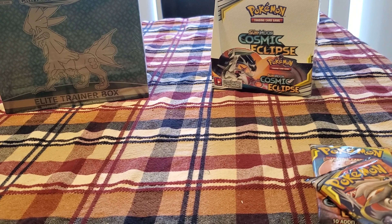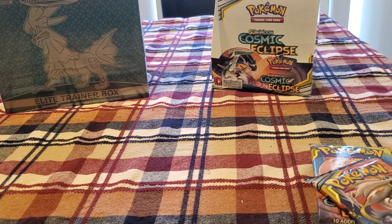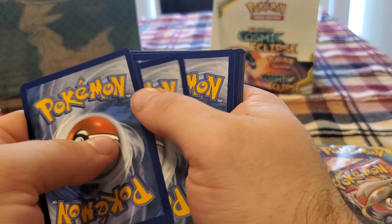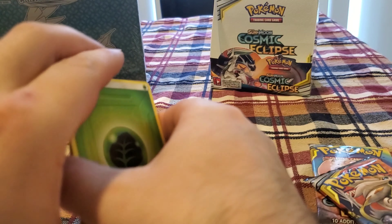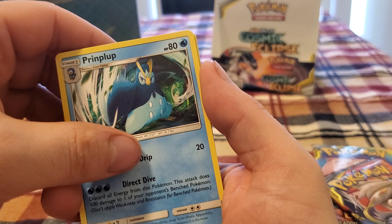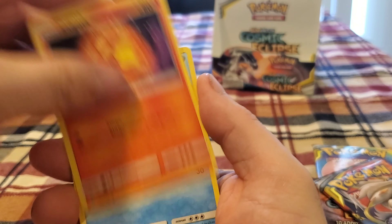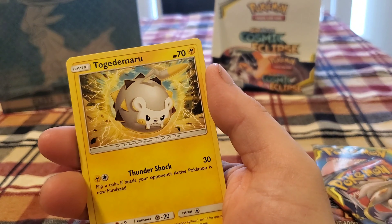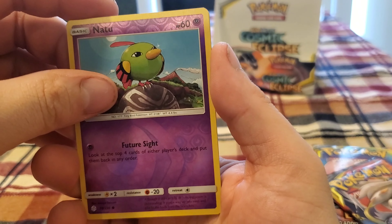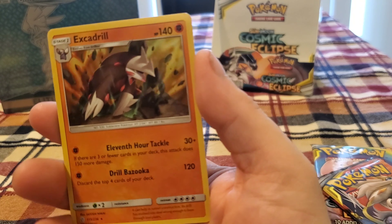This is in the back of the box, so we'll see how that goes. We got Leaf Energy, Tangrowth, Prinplup, Aerodactyl, Cosmog, Slugma, Wilmer, Ponyta, Togedemaru, Lickitung — what's behind here? We got Excadrill, Holo. Come on guys, we can do better than that.